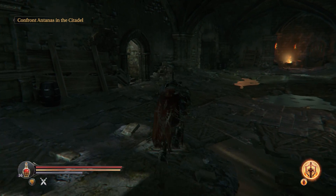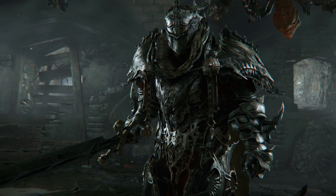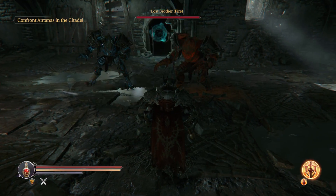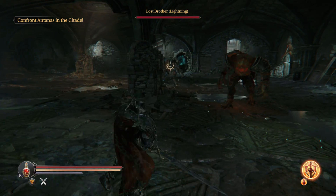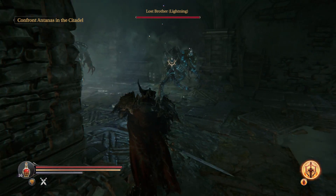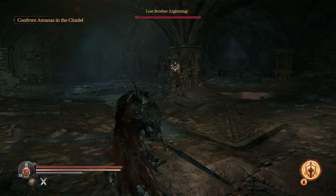There are a couple things to look out for. The fight will start with both of them down initially, but as time on the fight progresses, one of the brothers will flip up onto the ceiling and you'll only fight one. Then after a certain amount of time, the one you're fighting jumps up on the ceiling and the other one comes down. Between these swaps, there is usually a small period — about 15 seconds — where you have to fight them both at the same time.